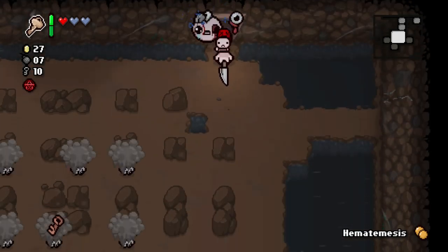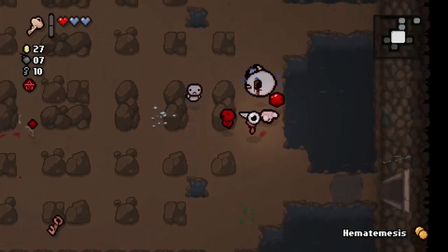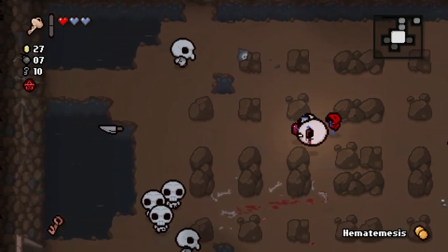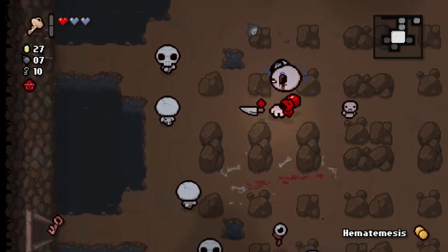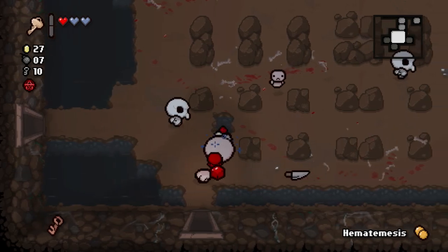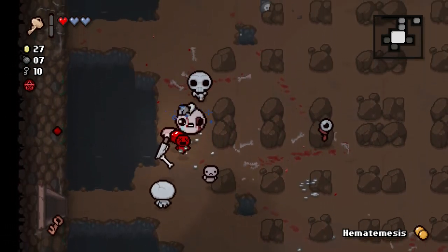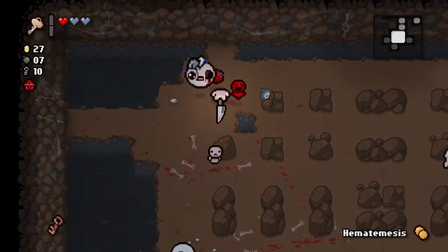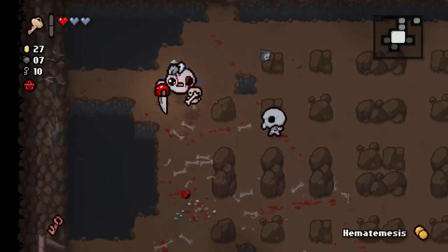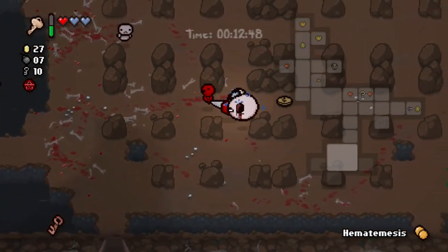We'll cross that bridge when we come to it. For now, let's just try and make sure we don't take any more damage. I wouldn't classify, because we have the Guillotine, I wouldn't classify any of the damage that we've taken so far as dumb damage, really — except for that one time, which was very, very dumb damage. But overall, I think that now is where we stop the bleeding. Hopefully, and just start to carry ourselves forth to victory.